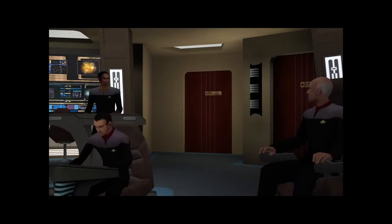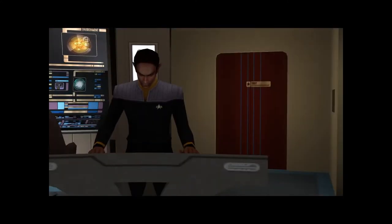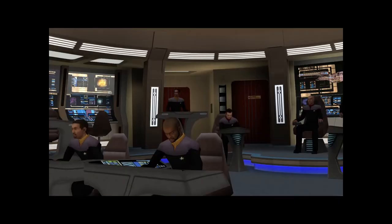Now entering the Taravar system. Shields up. Taravar 7 dead ahead. Take us in. Aye, sir. No ships in the area. Scanners detect exomorphs - they're swarming Taravar 7. Maintain a high orbit, keep us outside the range of their propulsion systems. Aye, sir. Hail them.